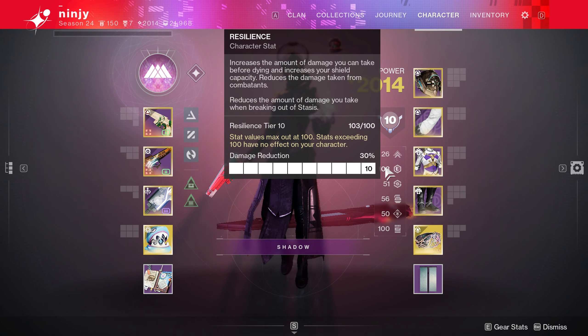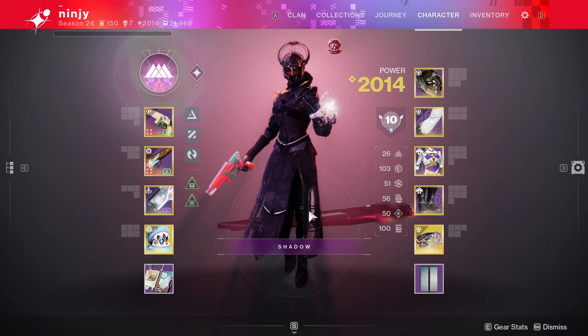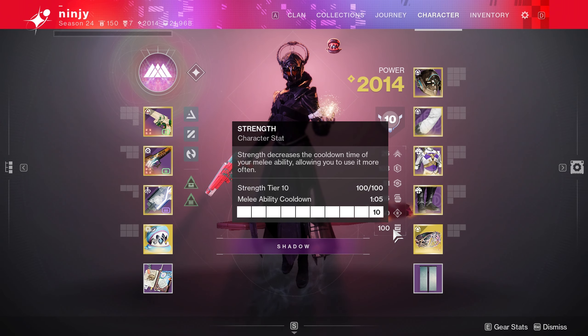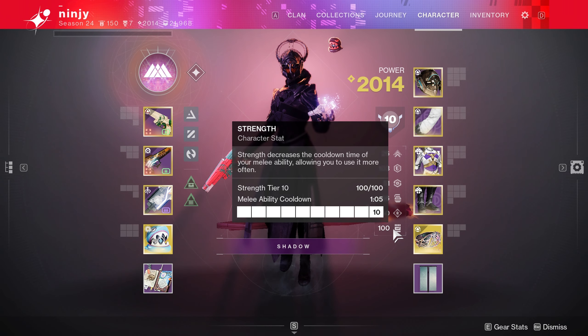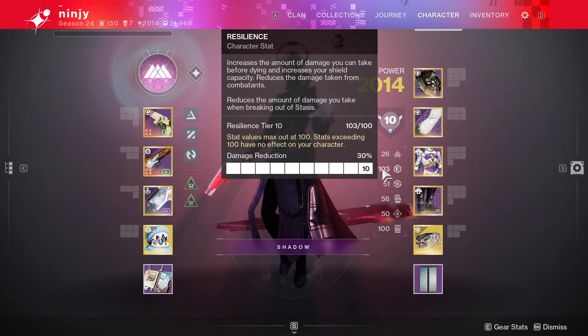I have 100 resilience and 100 strength — that is the most important thing with this build. Obviously you want as much strength as you can possibly have, because this build is all about melee. And resilience is just the best stat in this game, that's why you always want 100 resilience.